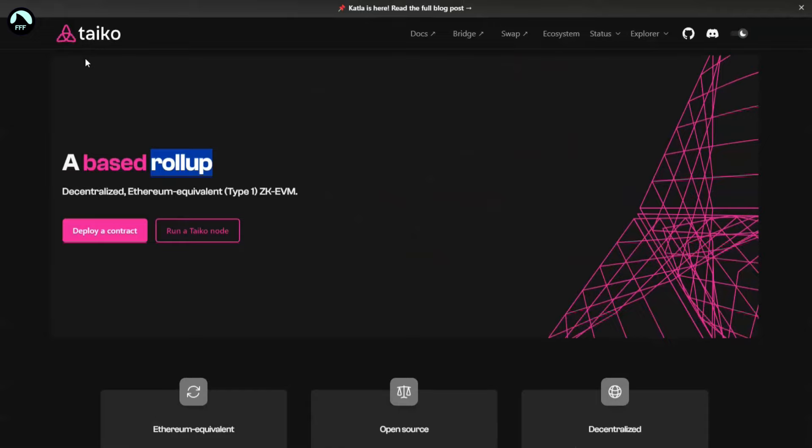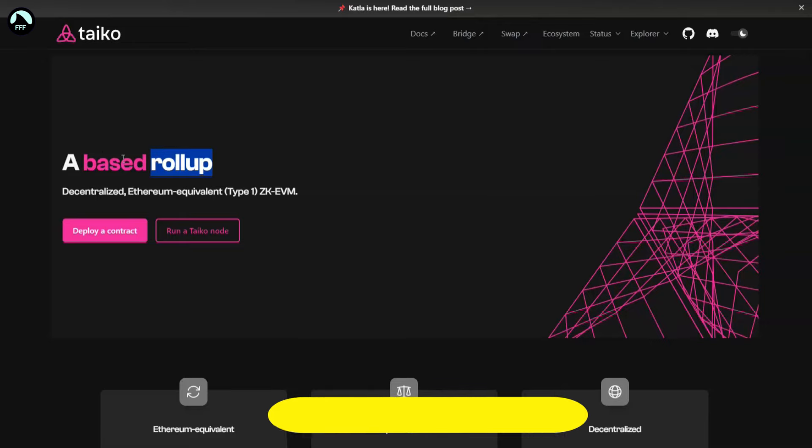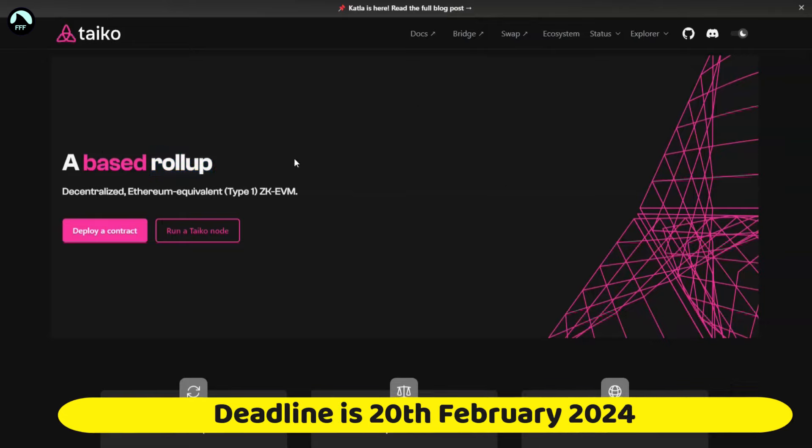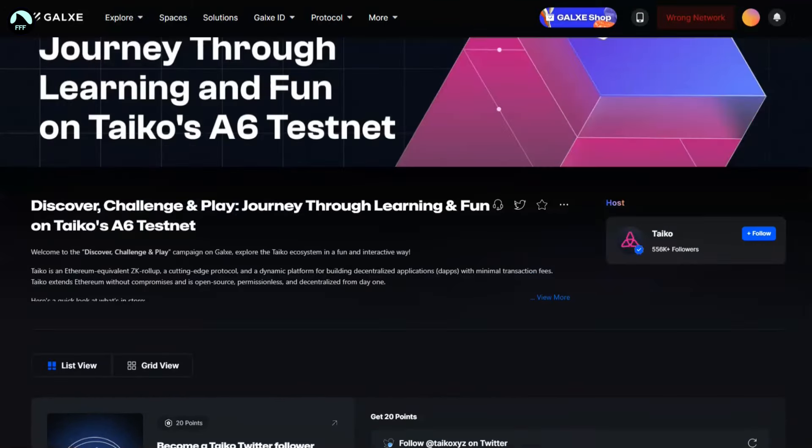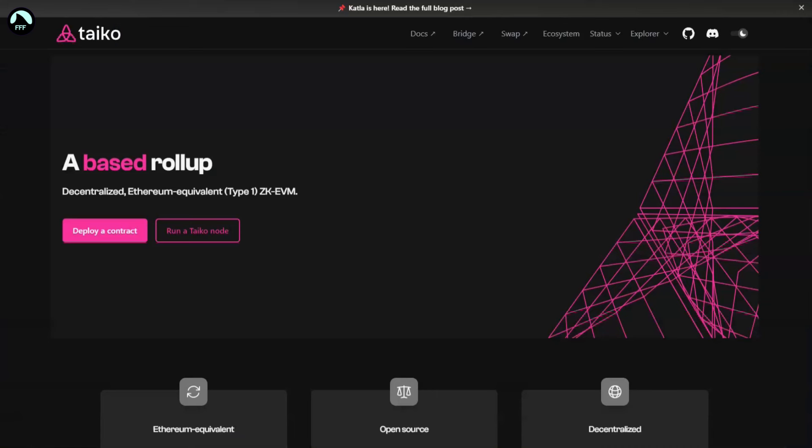This one is going to be very short because the deadline is on the 20th — so in four days. Buckle up. I'll show you quickly what it is and then we'll do the tasks live together. Any issues I have, you can see them and we can figure it out. This video is going to be about 10 minutes, and then maybe 20 minutes for you to do it yourself.